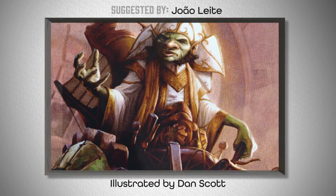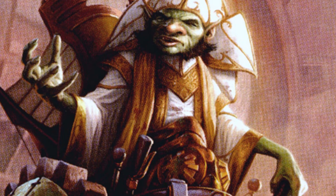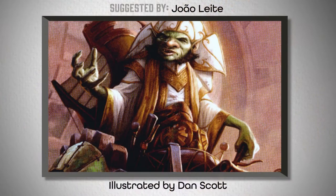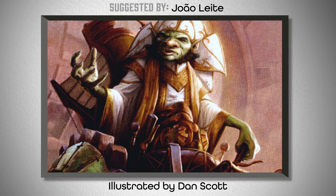First on the list, we've got Duretti, Scrap Savant, from way back in Commander 2014. Duretti's aesthetic is a blend of city life and artifice, which in many ways puts him perfectly in Ravnica, even though his home plane is on Fiora. His regal clothing and mechanical style helped me narrow down to five different mountain artworks that you can pick and choose from.